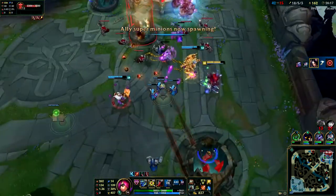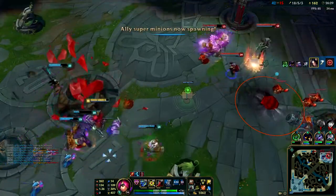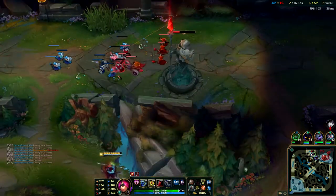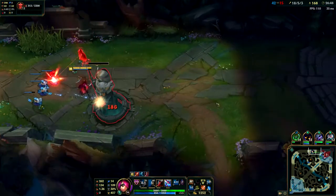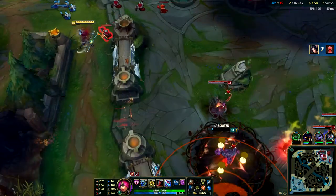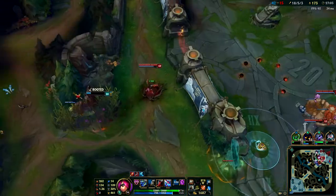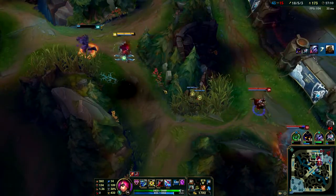We can't push for the win right now because I'm not tanking all that. Then bot inhib - transition to mid inhib. Then the top wave is set up to push. Now we can push top. My team wants to fight, that's okay - I'm just going to push top. I don't know why you'd sit there when everyone's used all their spells and needs to buy. We do have super minions but I need to try and escort these guys out to safety.